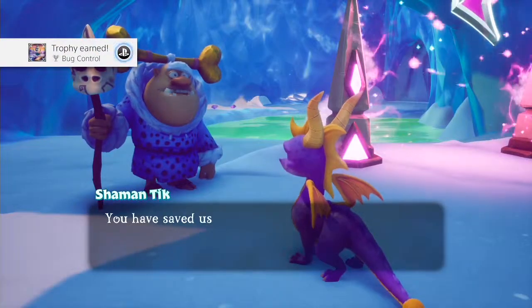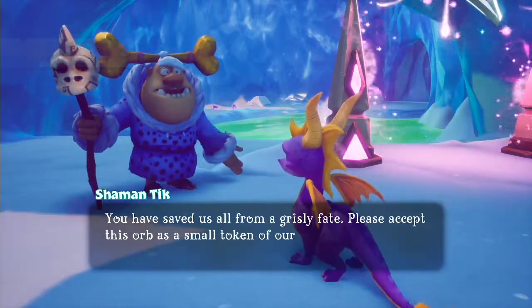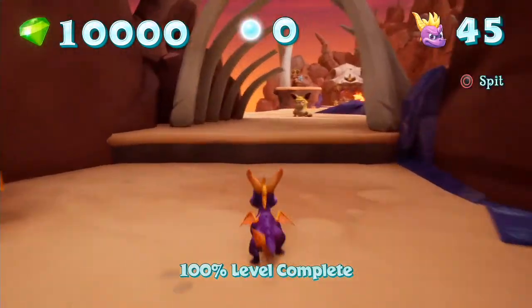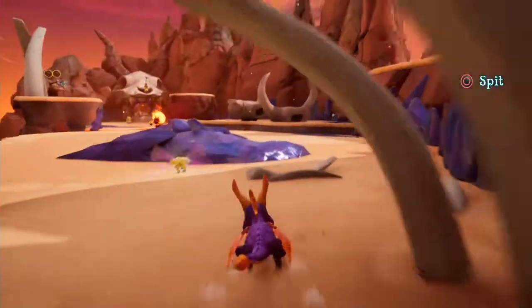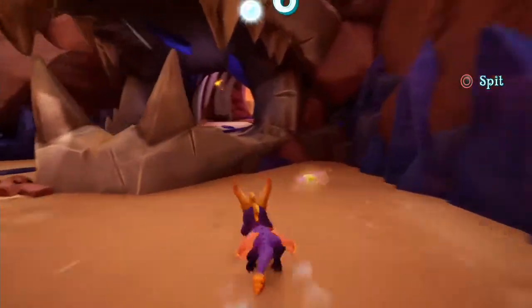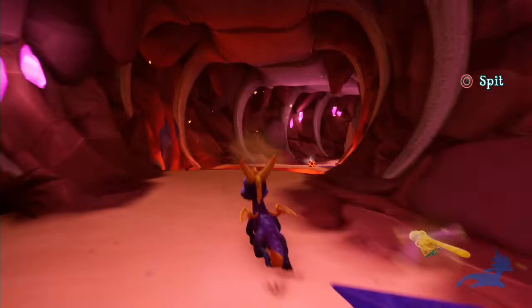You have saved us all from a grisly fate. Please accept this orb as a small token of our thanks. Unburnt — don't touch the lava in Skelos Badlands. In other words, do not fall into any pit of lava. I also took it to mean don't get burnt by any of the enemies during the level.